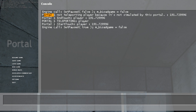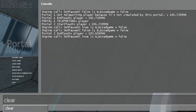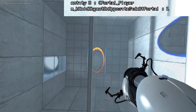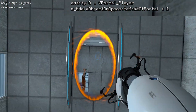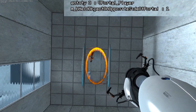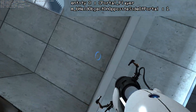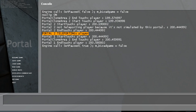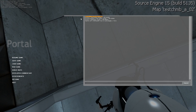So portal one, I think, is the blue one. Portal two is the orange portal. It says portal one teleporting player, so it means I've walked through the blue one. Similarly, let's clear this and then noclip through the orange one. I went through the orange one. You can see here it says I've teleported through the orange one.